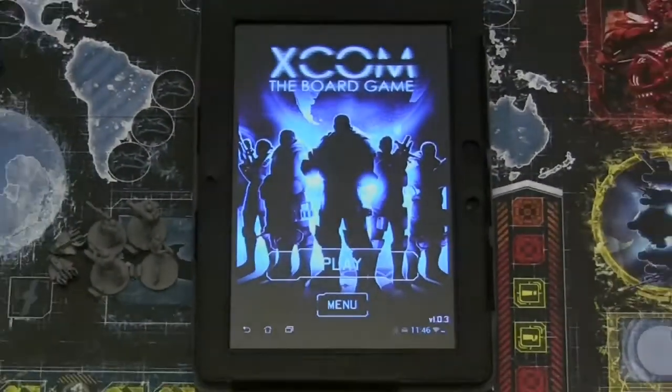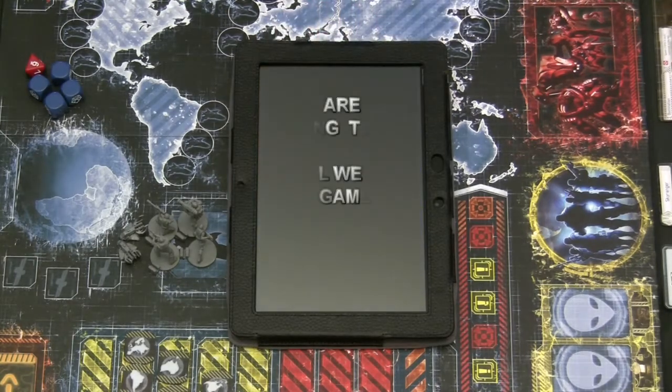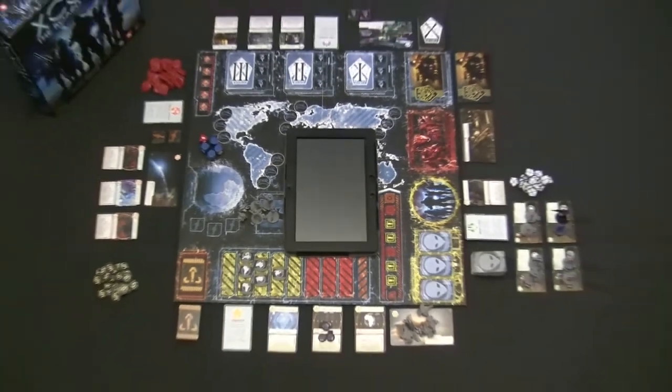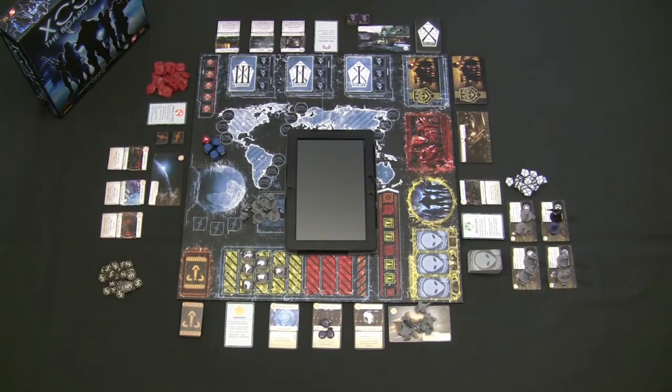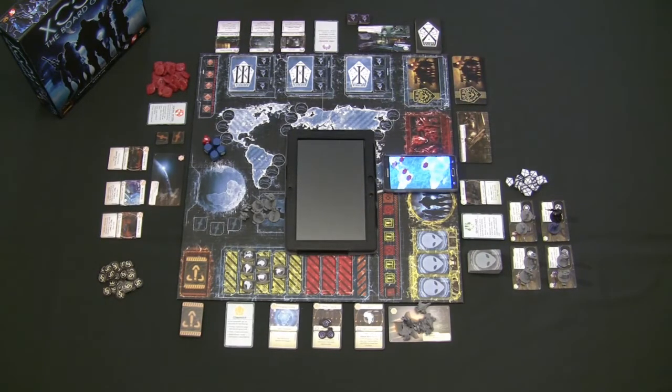XCOM the board game is a game in which the predecessor to HAL 9000 asks you a very simple question. War Games is probably the best reference when trying to describe how to play XCOM the board game versus the classic PC game of squad-based warfare. In XCOM the board game, you're acting globally — each player is making decisions on a global scale, representing one of the joint chiefs of staff versus the squad-based level of the original XCOM.